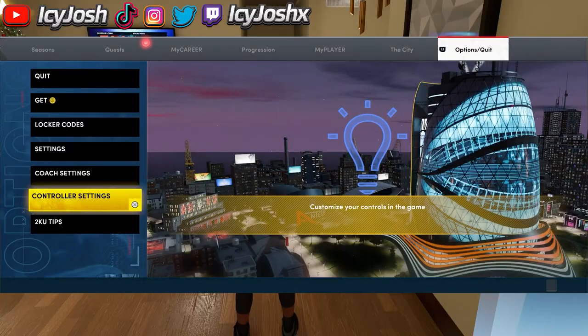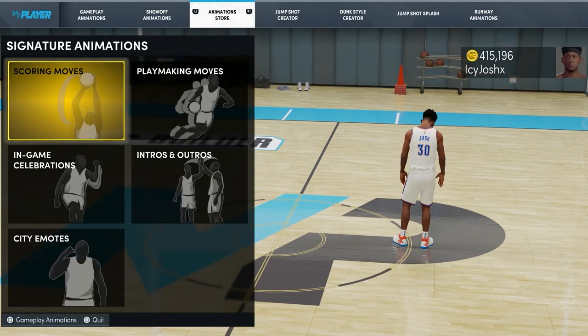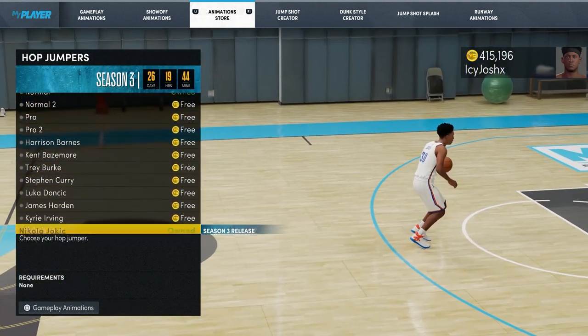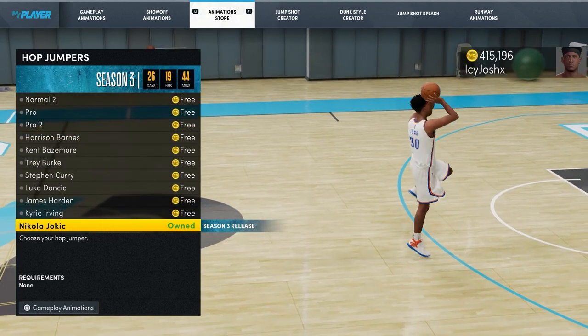Next, for the most important part of the method, you want to back out of controller settings, go to my player, then go to animation, then go to the animation store, go to scoring moves, scroll down till you get to hop jumpers, and make sure to buy the Nikola Jokic hop jumper. This is how you're going to get open — they added this in season 3 and this move is so overpowered against AIs.